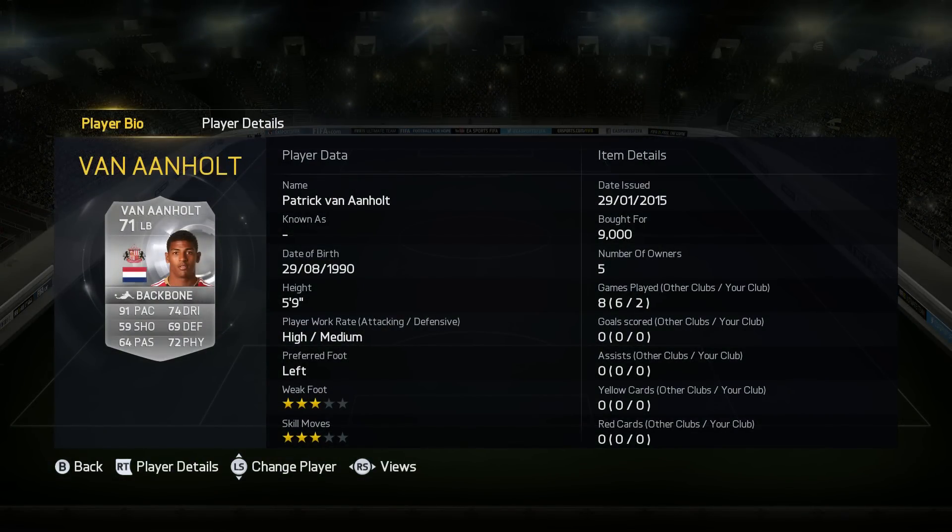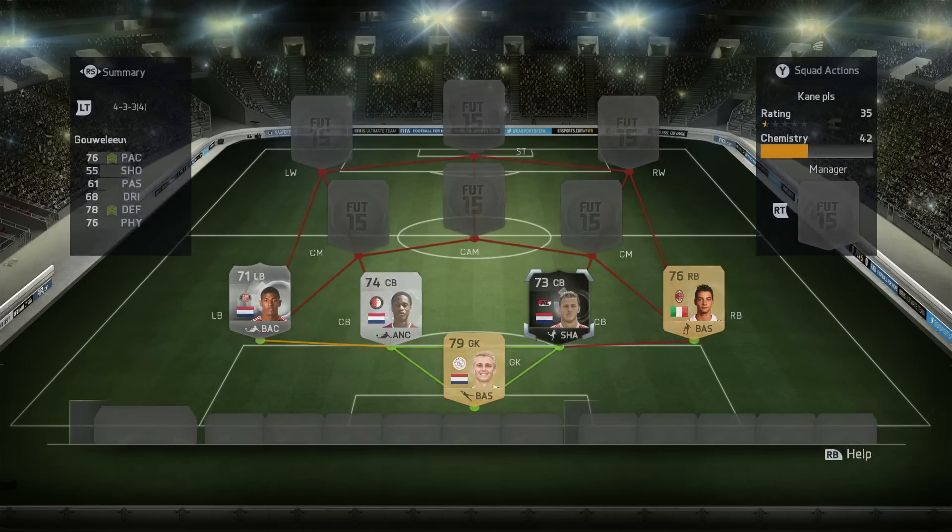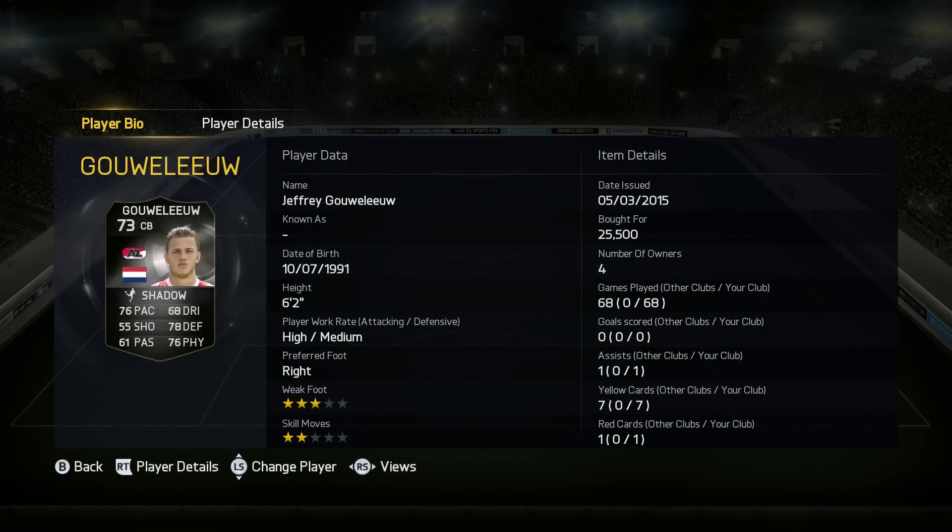Left back, we have got Patrick Van Aernhout. This guy's pacey as hell — you know how much I like my fullbacks. He costs 9,000 coins and he's actually got quite a nice long shot on him, even though he's only got 59 shooting. Center back, we've got Congolo — very, very quick, 78 pace and also 6'2. And next to him, we've got an Inform — we'll call him Jeffrey for now — and he's only worth 25k and he's pretty damn good.